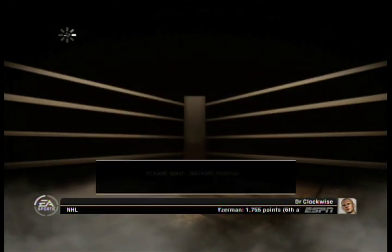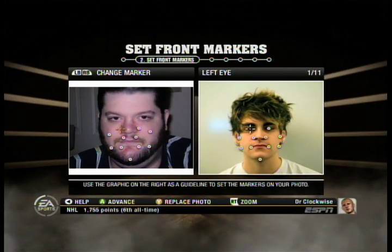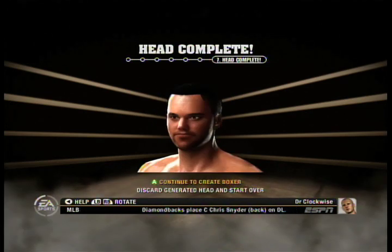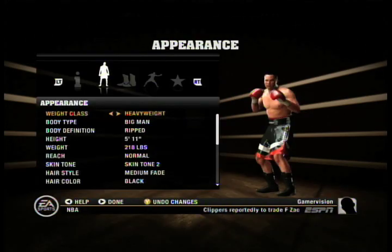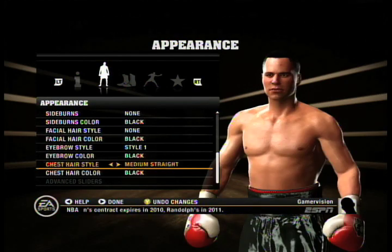Fight Night Round 4 includes support for EA's Game Face technology, which allows players to map their own face over that of their pugilist. The effect is impressive, and takes far less time than previous games that utilize this technology. Of course, even with a pre-made face, you can still tweak every aspect of your boxer's appearance, from nostril width to eyebrow shape, and even make limited body modifications.